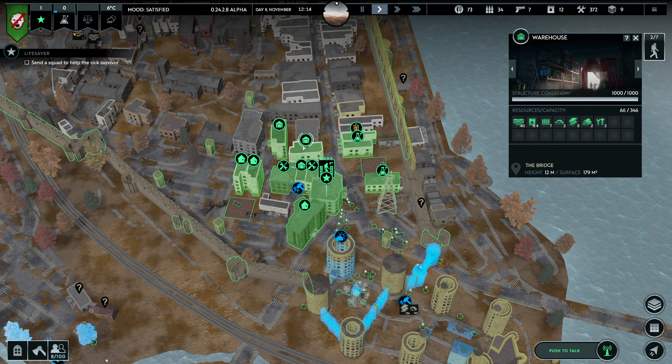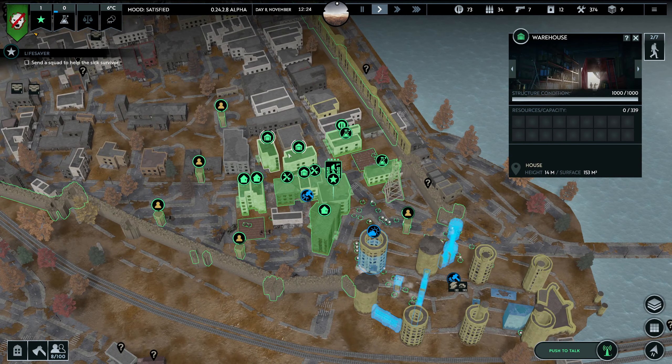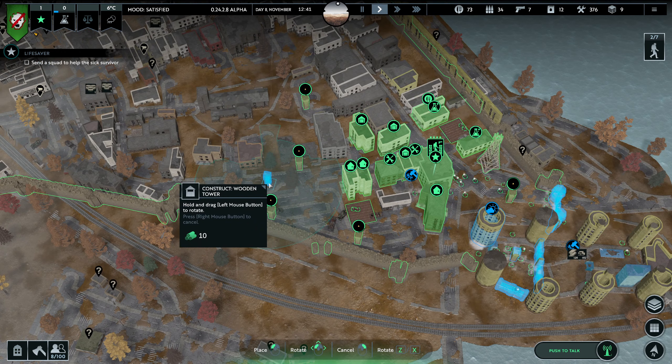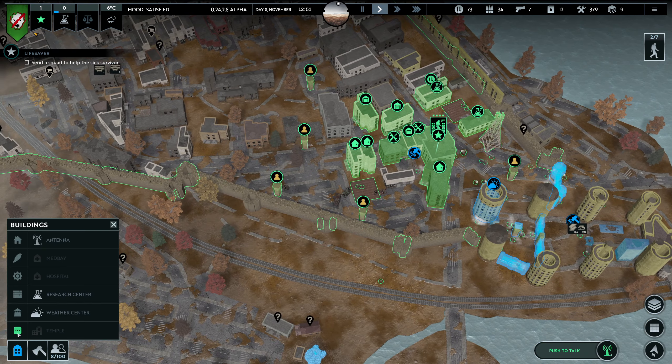This one is full, this one is half full, this one is nearly full, this one is empty — okay, we can accommodate. We need more wooden towers in this zone, and actually we need a gate here somewhere.